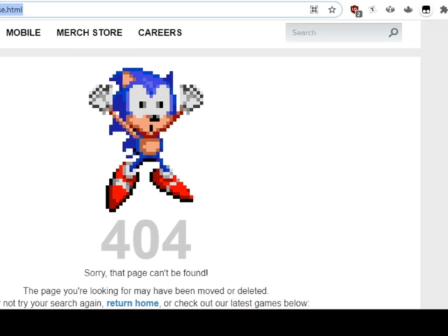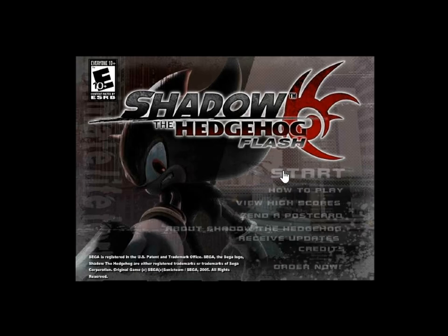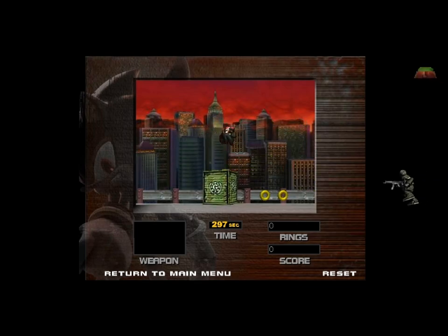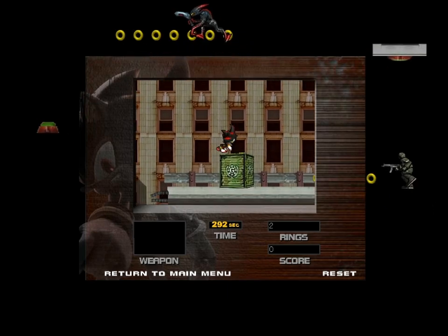Sega does not have anything to say about Shadow the Hedgehog. Alright, let's start. Now we get a tiny window inside my tiny window. This is pretty good. Oh, Jesus! Hell! Alright, so we got — whoa, that's an entire gravity pad.